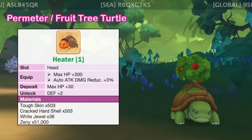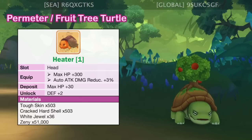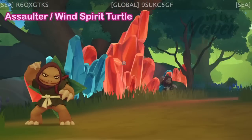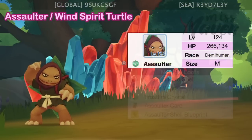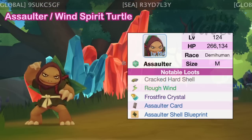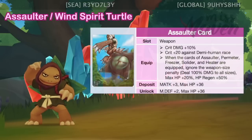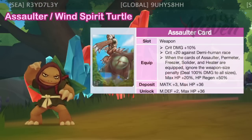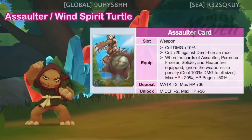As for the headwear blueprint it drops, we have the Heater headwear, which boosts HP by 300 and auto attack damage reduction by 3%. Next we have the level 124 Assaulter or Wind Spirit Turtle, which is of wind element, demi-human race, and medium size. Its usual material drops are Crack Hard Shell and Rough Wind. The Assaulter card is a weapon card which increases crit damage by 10% and crit rate against demi-human race by 20. It's also one of the cards needed to get the turtle card combo effect.